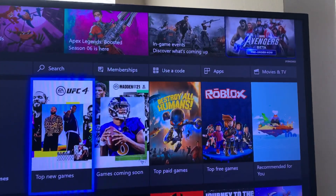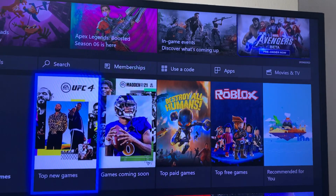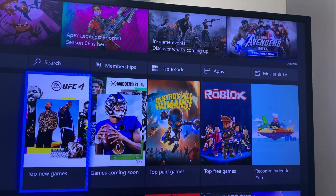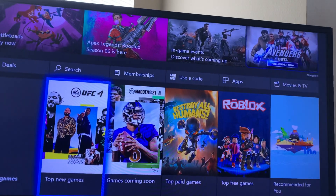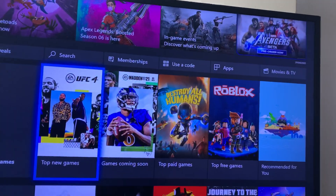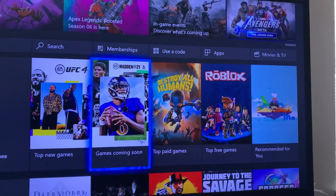We did a video about three hours ago on how to download Madden 21 early for EA Access on PS4, but a lot of guys have asked in the comments how to get it on Xbox. I'm not currently at home, so you're not going to be getting game capture footage — you're going to be getting phone camera footage, so this should be quick.